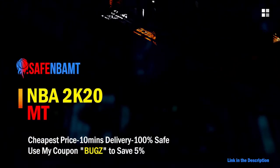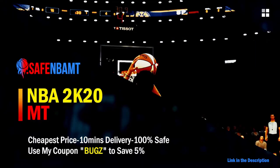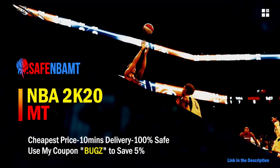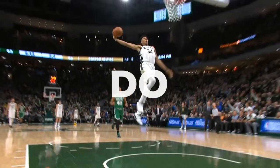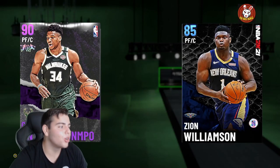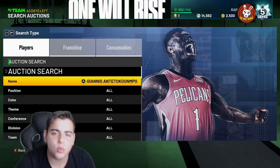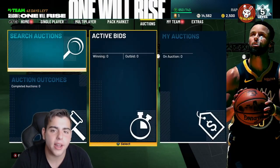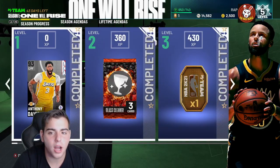What's good guys, if you want cheap, fast and reliable NBA 2K20 MyTeam coins, head on over to nbasafe.com and use code bugs for five percent off at checkout. What's good YouTube, it's your boy Bugs back on another NBA 2K21 MyTeam video.